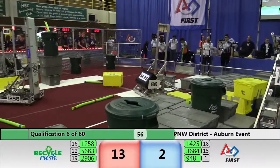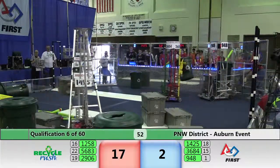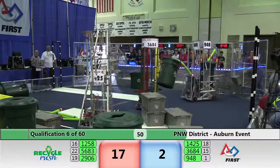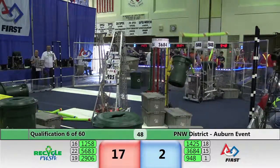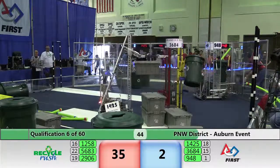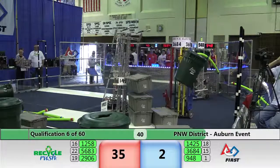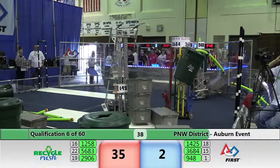Electric Eagles with possession of one recycle bin with litter in it, moving around to be able to cap off some of those gray tote stacks that they have. Error Code Zero with one gray tote, looking to place on the top of their two-stack, making it a three-stack — ready to be capped off by the Electric Eagles.